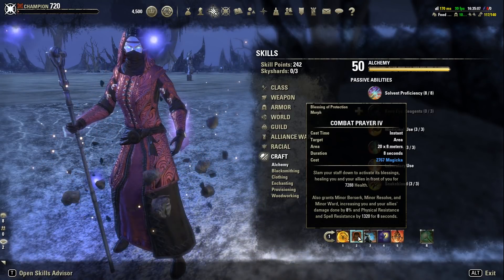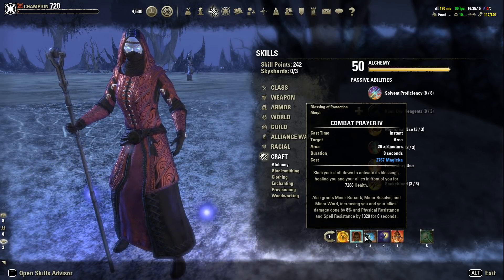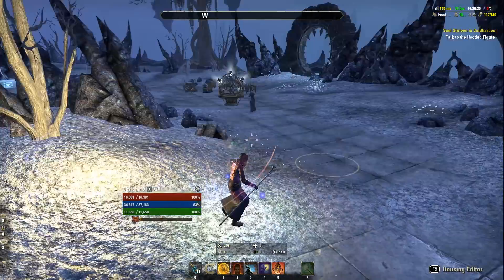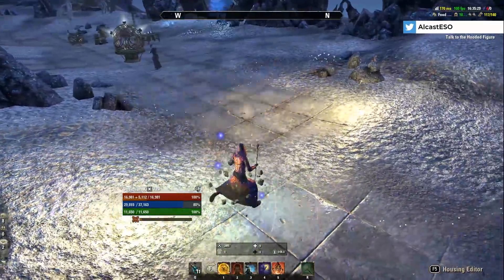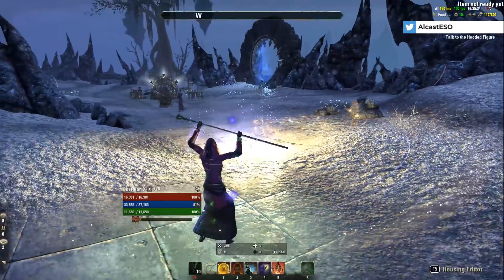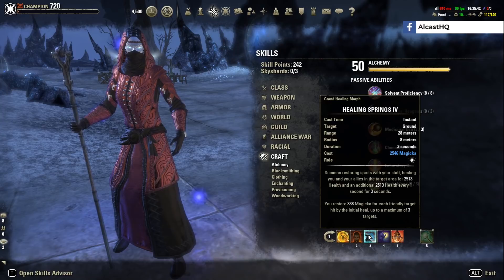Combat Prayer applies Minor Berserk to your group members, increasing their damage by 8% — needs to be up all the time, it has an 8-second duration. Healing Springs is your main healing ability; you want to use this a lot. It restores 340 Magicka for each friendly target hit by the initial heal, up to a maximum of 3 targets. It doesn't cost a lot, so we really have no issues sustaining.